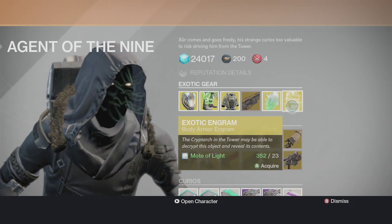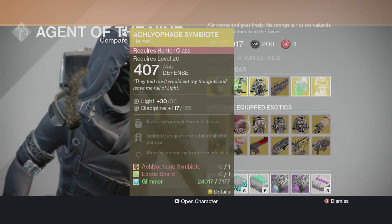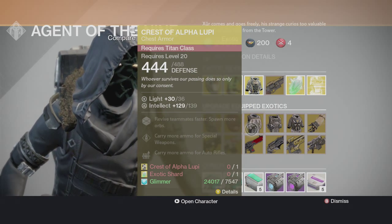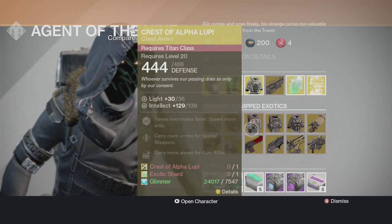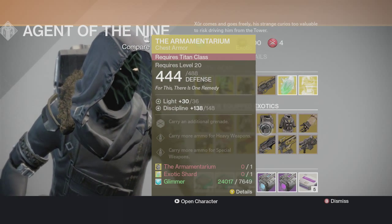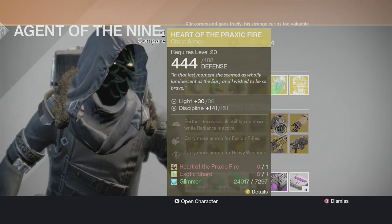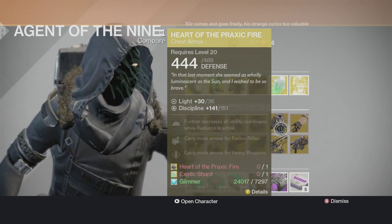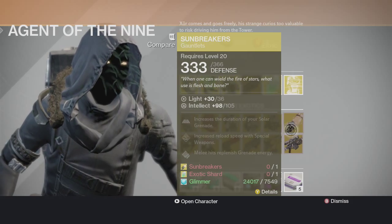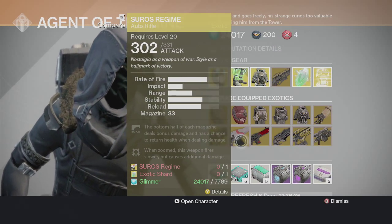For upgrades you've got the Knucklehead for the Hunter, the Symbiote for the Hunter, the Alpha Lupi for the Titan, the Armamentarium for the Titan, and the Heart of the Praxic Fire for the Warlock — I already have that one. Then you've got the Sunbreakers — had them, got rid of them, didn't need them.